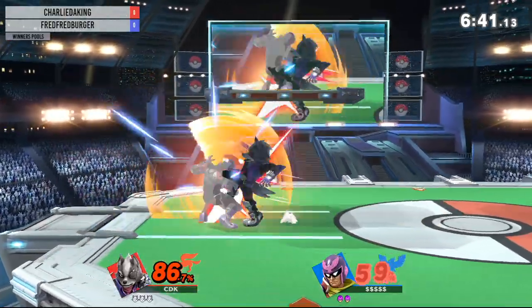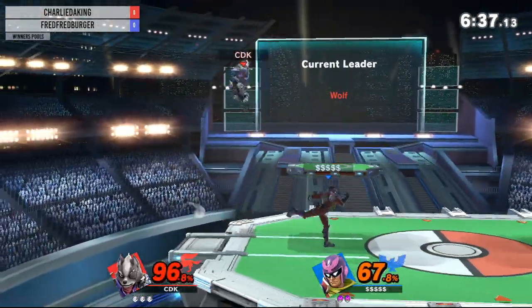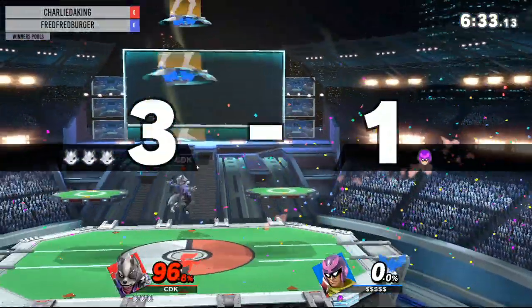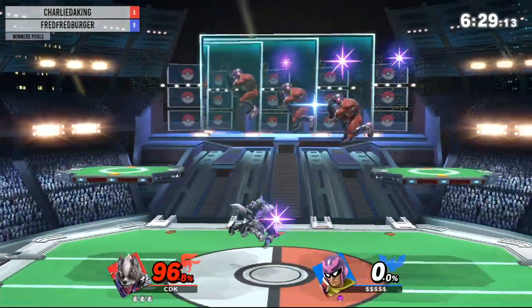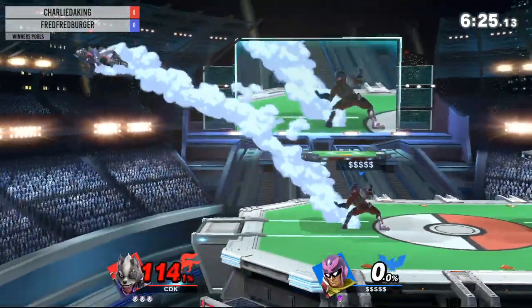Oh my god. I don't know what that Falcon punch was for, but Fred is smiling the heck out of the screen. Very nice. Gets the nair into down smash, the new nair into up smash, especially for Wolf. Lands in, tries to follow up with a full jab this time.